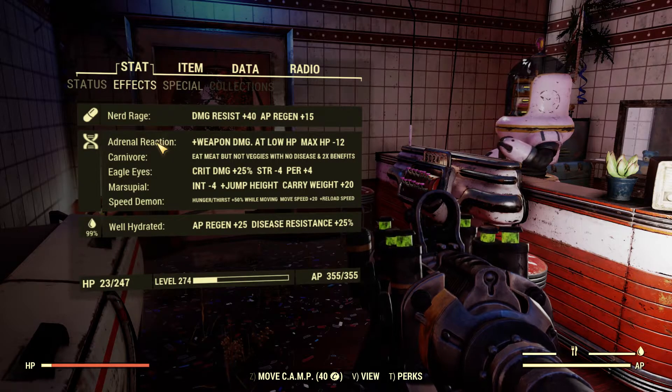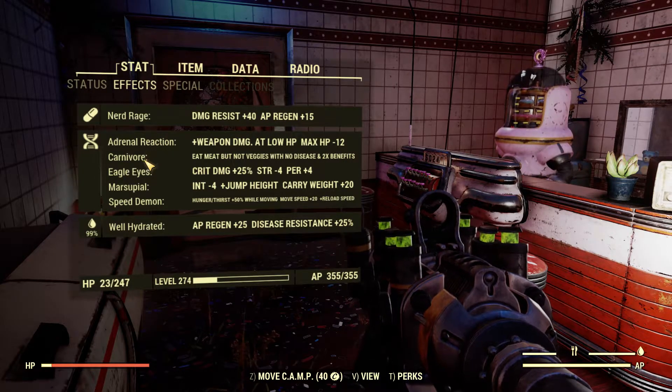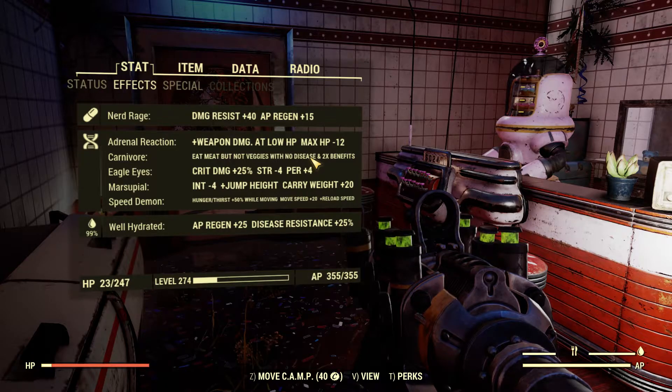In effects: Adrenal Reaction — pretty much bloodied except it's passive and it works on everything. Carnivore — this is a good one, not really necessary, but just to eat meat and get double the benefits from it. You're not really going to get diseases from eating the meat, so I just run around eating raw meat. It's perfectly fine, doesn't bother me.